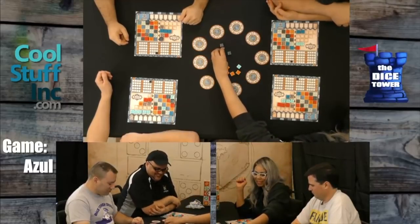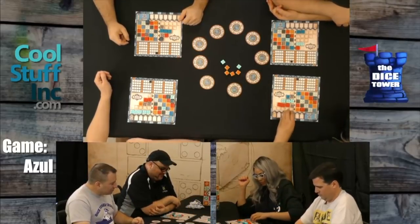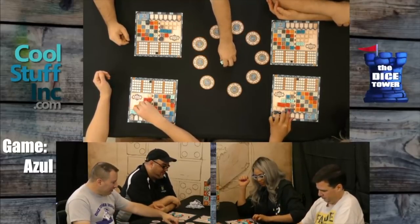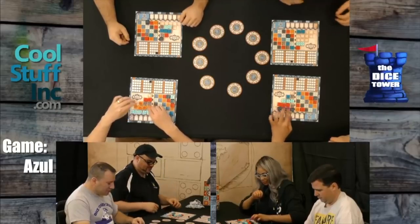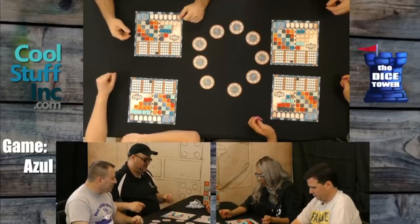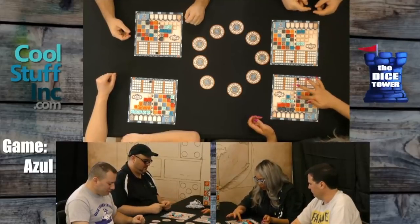No one's getting serious — we're all talking strategy now. I'm going to take these two black tiles and put them here. I'm going to take this one and finish that line. I'm going to do the same thing again. Yes! Open up the middle. I love when the middle opens up. It's only one point off — it's not that serious.